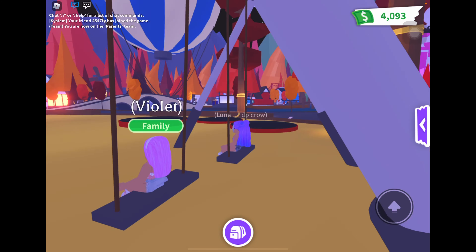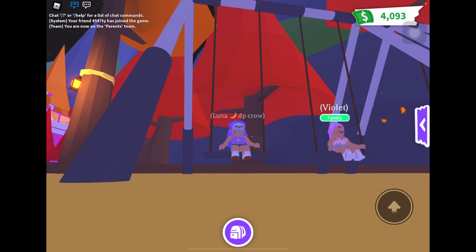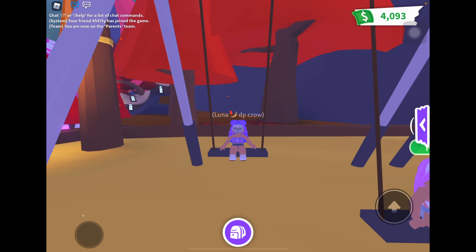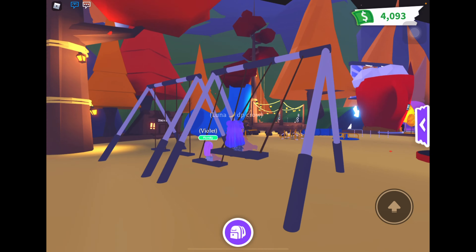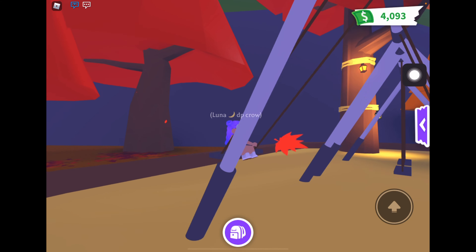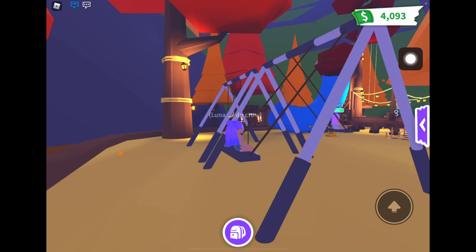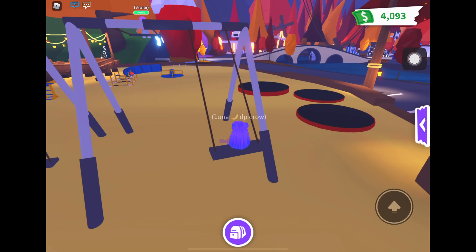Okay guys, so the first hack is in the playground. We're gonna be doing it on the swings. You can also do it on the other swing over there. The swings just keep you from flying infinitely up in the air.